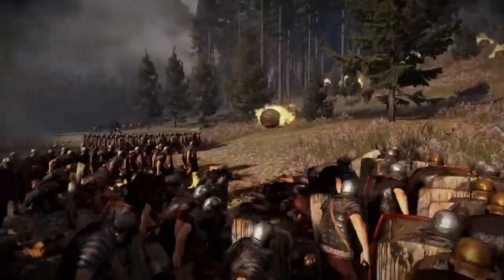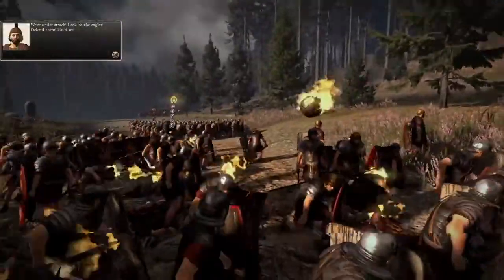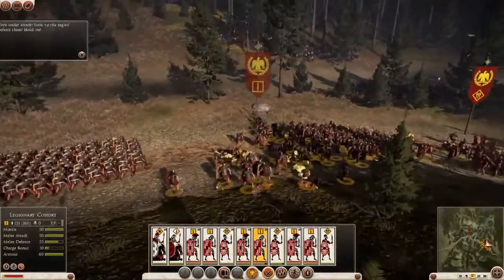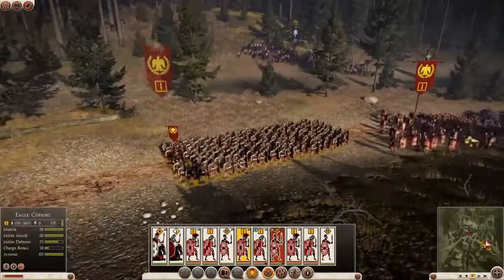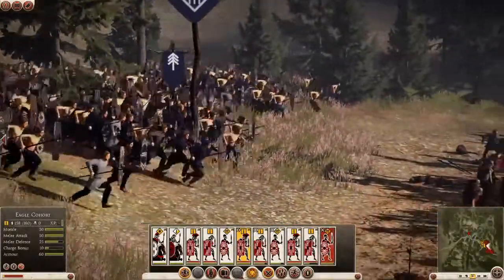I'll be playing as the Romans, trying desperately to shepherd my men through one of history's most amazing ambushes. The barbarian tribesmen have been lying in wait and they've hit us pretty hard right out of the gates. What you're seeing here is wave after wave of light troops smashing into the Roman column and retreating back into the forest. Basically they're trying to whittle us down over time. But this also illustrates just how sudden and devastating ambush battles can be in Rome 2.